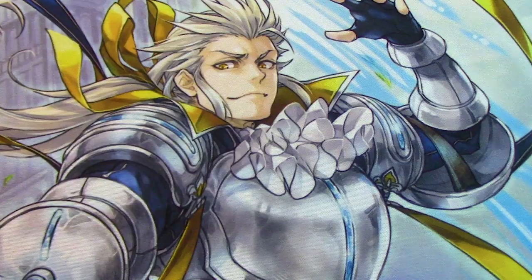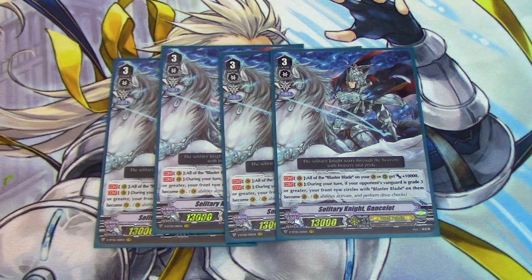Next up is three copies of Solitary Knight Gansalot. Gansalot's skill is pretty bonkers. What it does is all your Blaster Blades on your van and rearguard circles get 10,000 power. Then your Blaster Blades in your front row become vanguard circles. And with Blaster Blade's skill, while he's on the van, he gets a crit. And since he's on a van, he gets a Drive Check. It even says in parentheses on the card, the unit on there performs Drive Checks.